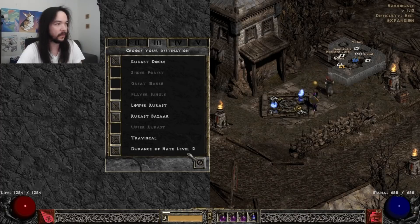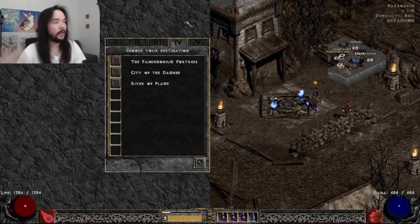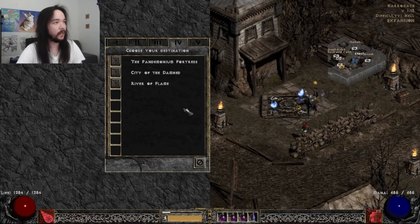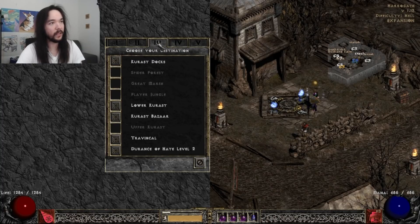Mephisto is, like, without Mephisto the game would look completely different, to be honest. Diablo in Act 4 and Baal in Act 5 — these two runs typically take a lot stronger characters with pretty good gear, but Mephisto doesn't take too much gear.